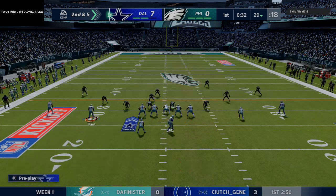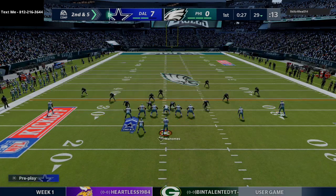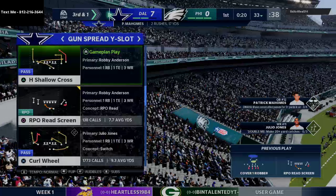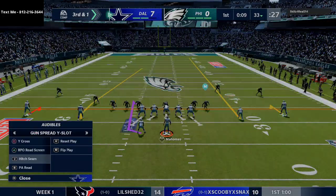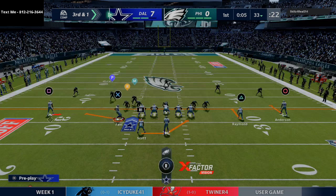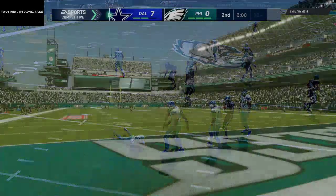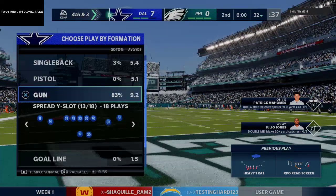Going to this little RPO read screen — one of my favorite plays, just a quick play to get him off balance. Mahomes gets a quick gain of about four yards, bringing up third and one. He's probably going to blitz, so we're going to run the same exact RPO read screen. He sends pressure off the edge and Mahomes gets shut down — not a great situation.